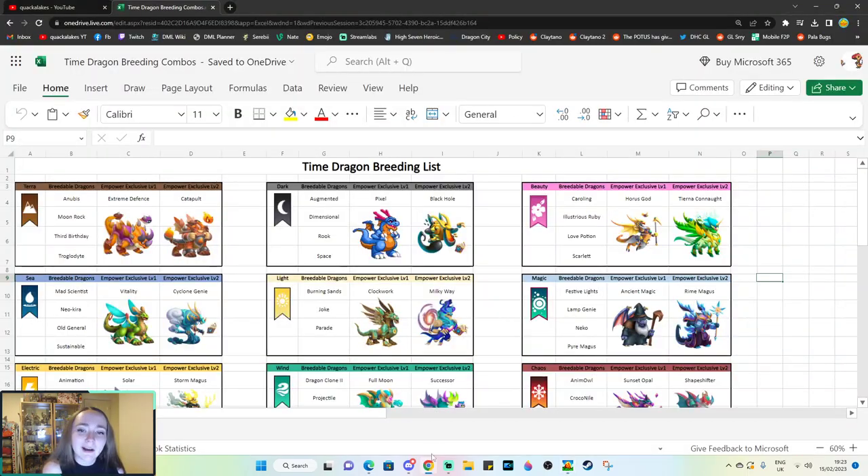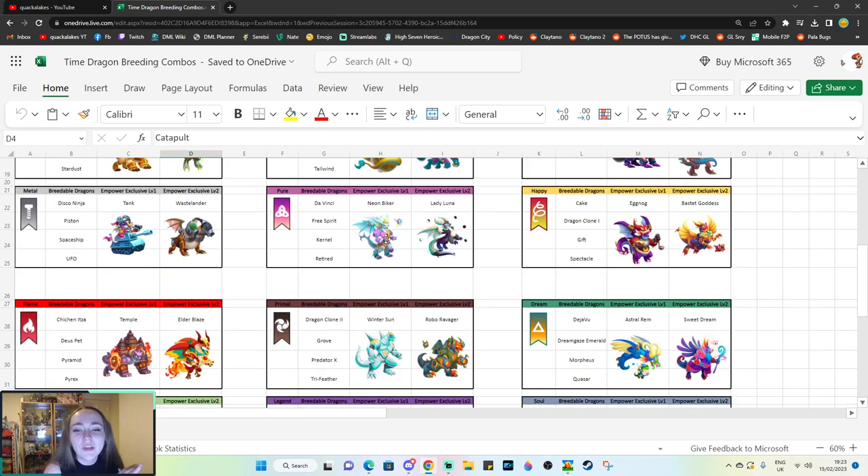Either way, I have a full guide on this in Excel format and also in PDF format. Essentially I have a list with some of the images for the empower dragons for every single element that can be bred with the Time element, which is all of them. For instance, if you want to know the dragons you can get by breeding together the Time Dragon and a Terror Dragon, we've got all of them listed here — empower exclusive level one being the Extreme Defense and empower exclusive level two being the Catapult Dragon.